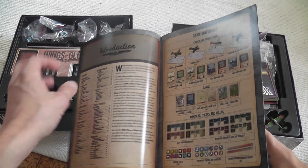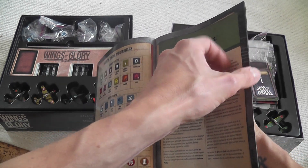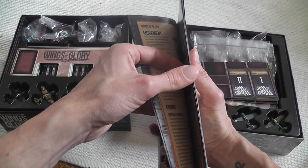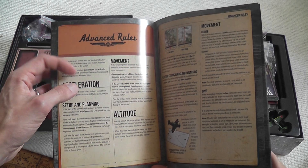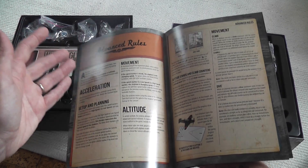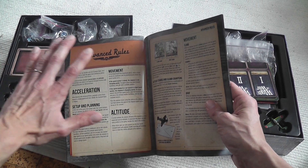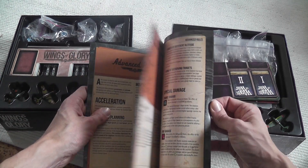The new rule book is better organized. There is a section for the basic rules, then extra rules added in a section for standard rules, and then those rules that used to be mixed in with optional rules are now organized in a specific section called advanced rules. After the advanced rules you still have optional rules to pick from, creating a clearer progression from basic to standard to advanced.